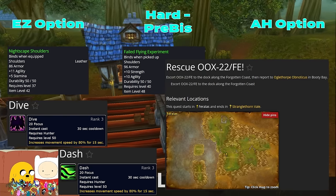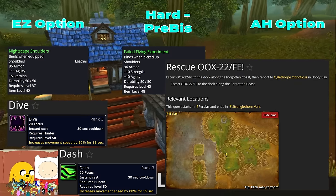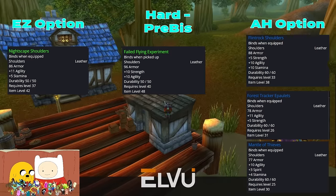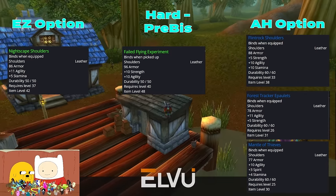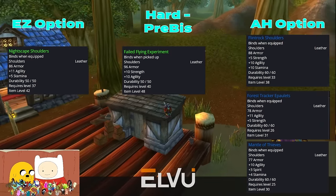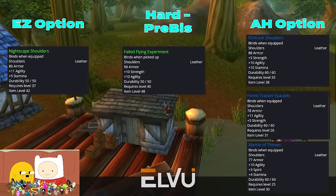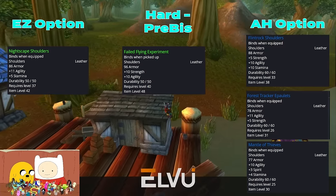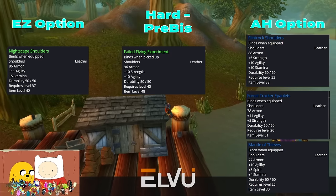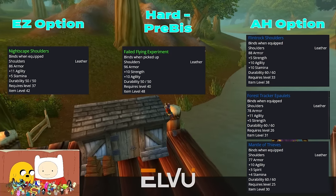This is similar to the Lordaeron Helm mentioned earlier, where most melee players will need this item anyway and it will be easy to find a group for the quest chain. We also have Forest Tracker Epaulets, which can be argued as pre-BIS as far as we know, and Flintrock's Shoulders, which can be pre-BIS for PvP. Both are fairly rare BOEs but great options for those that are lucky or can purchase them on the Auction House.